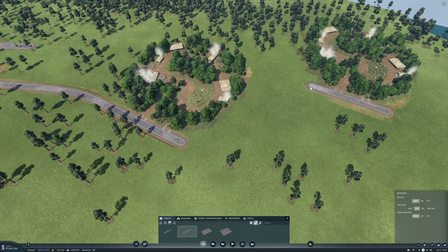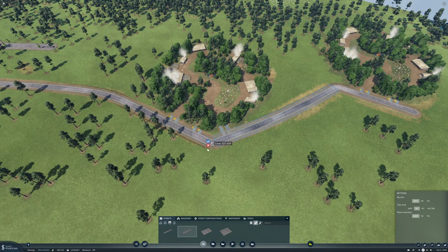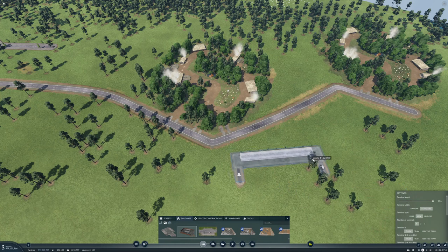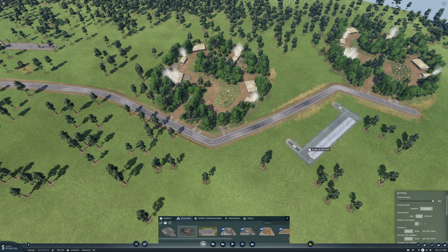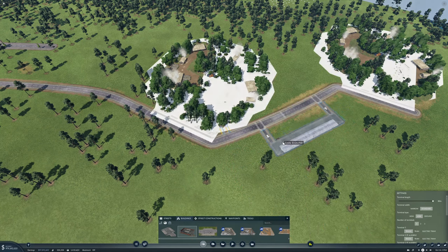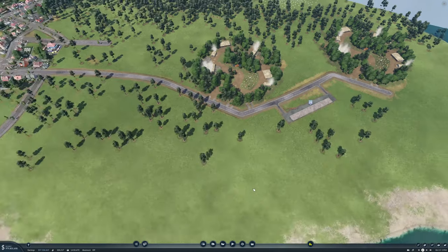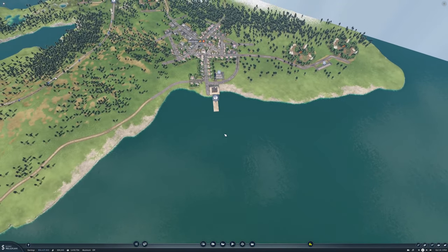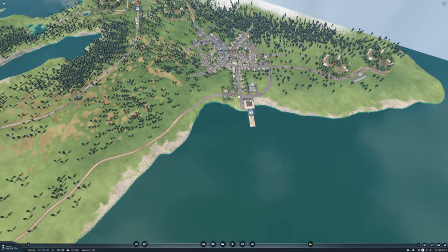That looks horrible. That looks kind of better — I'm actually okay with that. Then we need another cargo thing; I think we'll make this as long as we can and place it in here, like so. Okay, that's set up.